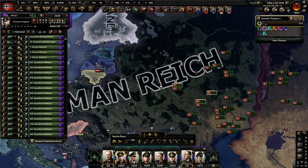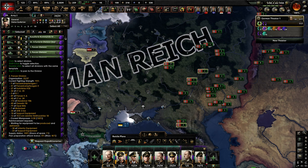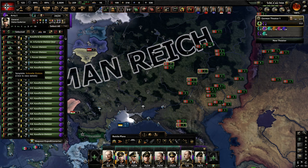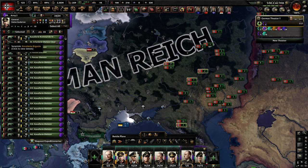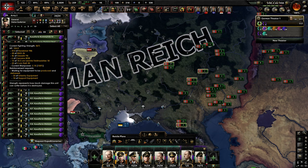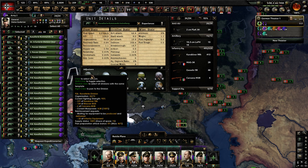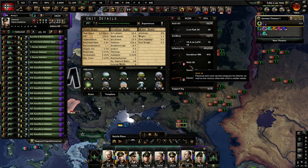This is one of my armies — it has Guderian as the general. We have an armored spearhead followed up with cavalry. The green bar is organization, but the beige bar is equipment, and you want to keep these as full as possible. This cavalry division's current fighting strength is 86%. If you don't have the beige bar filled, you'll suffer penalties — as you can see, we're missing some artillery pieces and infantry equipment.